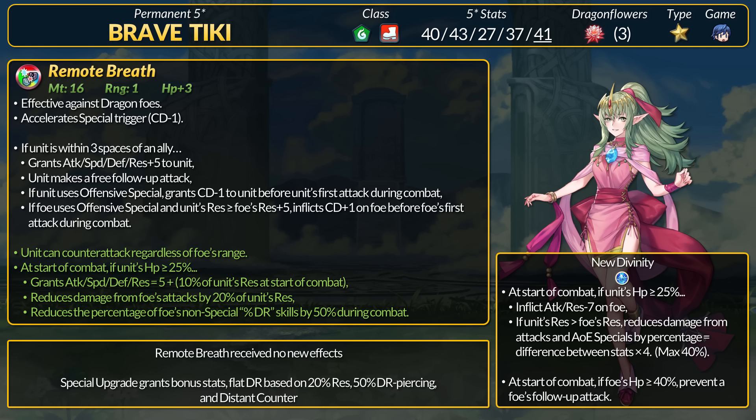If Tiki is within 3 spaces of an ally, she gets +5 stats. If you follow up and are using an offensive special, Tiki gets -1 instant cooldown before her first attack. She then has the Scowl effect — if the foe uses an offensive special and Tiki has 5 or more Res than them, then inflict +1 cooldown before the foe's first attack. Brave Tiki messes with cooldown on both sides of combat.